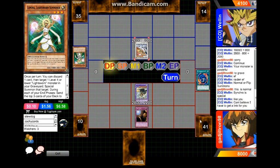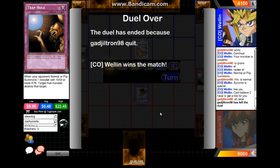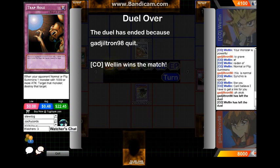Gladgytron just doesn't take no for an answer. I can't believe I have to spell it out — it's DN and it's Low Rated Duelists, what do you expect? His rating is 218 which is actually relatively high for being this bad. Apparently the Trap Hole just goes to the graveyard even though he can't even activate it. Gladgytron Brooklyn rage quits and CEO Wellin gets his first win in the format, picking up 28 points.